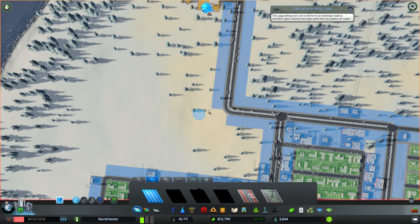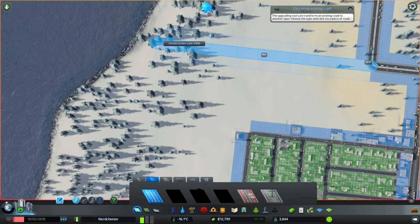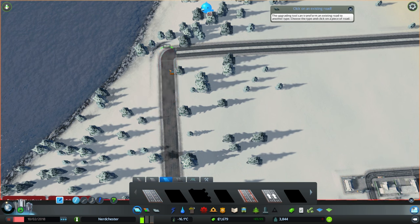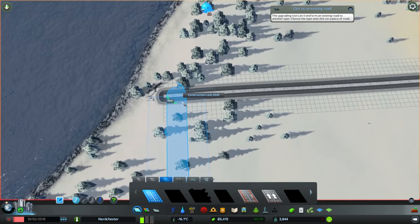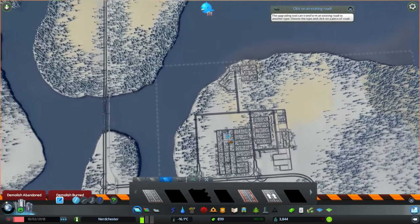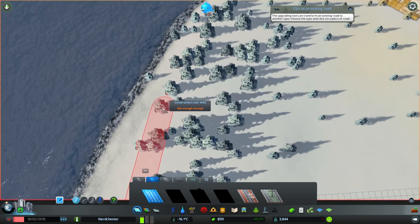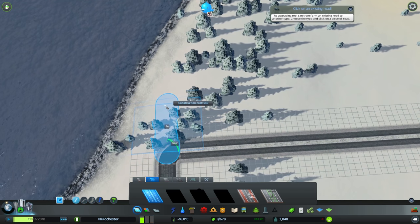Let's go ahead and bring a road off of here and take it just straight across like that. I'm going to work mostly on grids for this area. I know it's not the most visually appealing design, but it's important because this is going to be a city center at some point. I am going to do an angled road here — not enough money, that would be why it's not letting me.